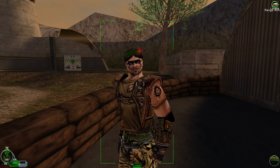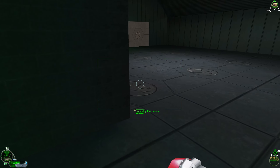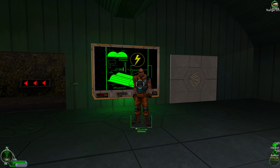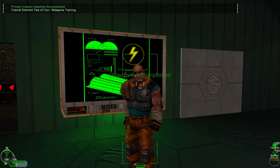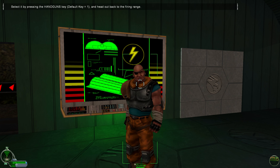This is the infantry barracks. Inside, Gunner will explain weaponry basics. This is the infantry barracks where we process recruits. Nod has an equivalent building called Hand of Nod. We'll be using this infantry barracks and the firing range out back for weaponry training. This first weapon is the Vervat Commando Elite Falcon Automatic Pistol. Select it by pressing the handgun key and head out back to the firing range.